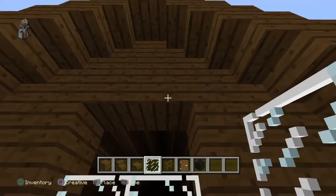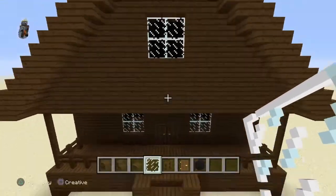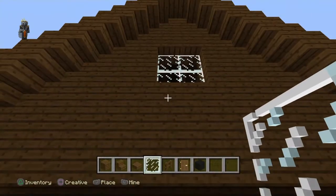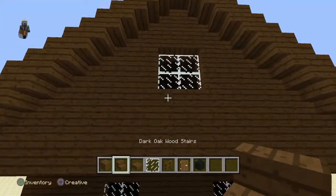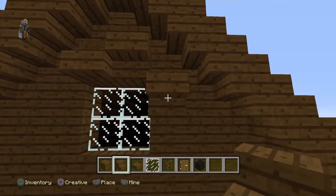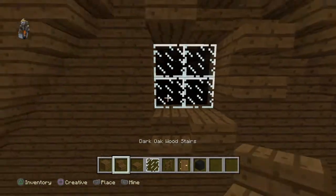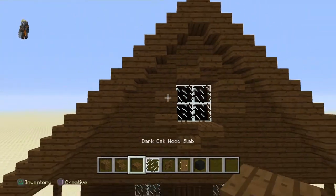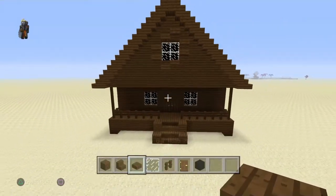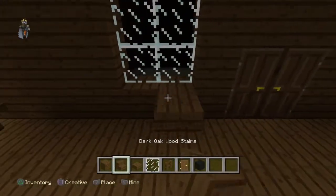Now I'm going to place the window in. The window is three blocks up from the doors, and they're the same kind of thing as doors. You add stairs and half slabs around the windows — make sure they're mismatched a little bit, it makes them look better.